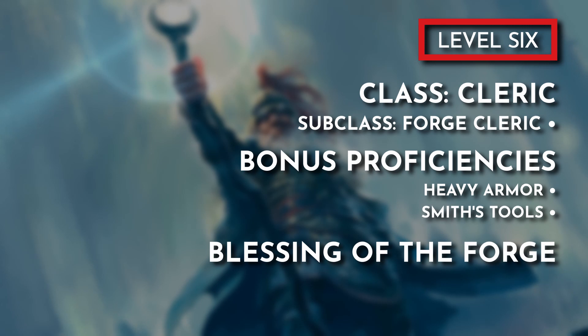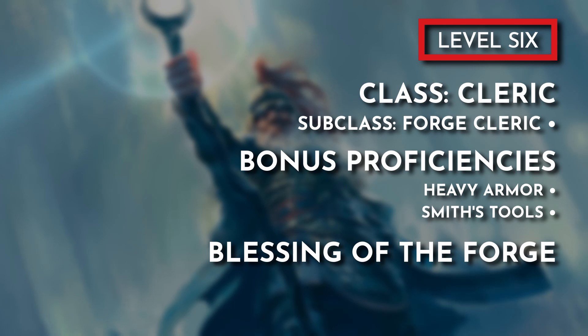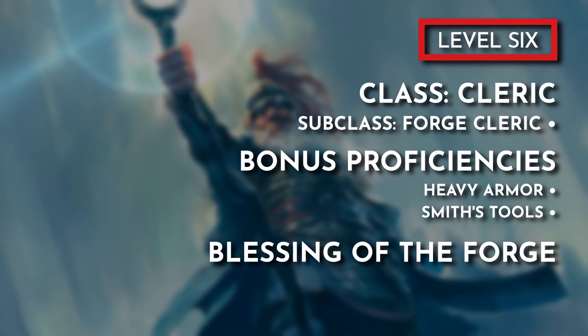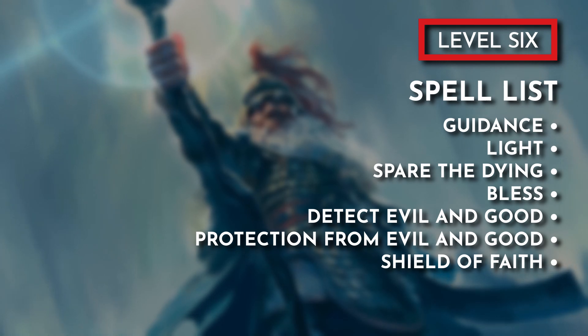With level 6 we start our dip into Forge Cleric. As a level 1 Forge Cleric we gain bonus proficiencies, the Blessing of the Forge feature, and access to Cleric spells. Bonus proficiencies gives us proficiency with Heavy Armor and Smith's Tools. Heavy Armor won't come into play as we are a Dex-based build, but Smith's Tools adds another tool into our utility build. Blessing of the Forge can replace our Enhanced Defense and Enhanced Weapon infusions — while our infusions do scale as we level, utilizing Blessing of the Forge lets us choose other infusion options, trading raw power for utility. For our Cleric spell options, here are my recommendations: Guidance, Light, Spare the Dying, Bless, Detect Evil and Good, Protection from Evil and Good, and Shield of Faith.